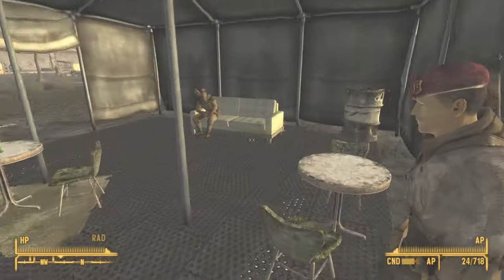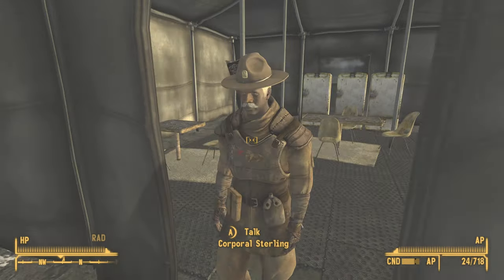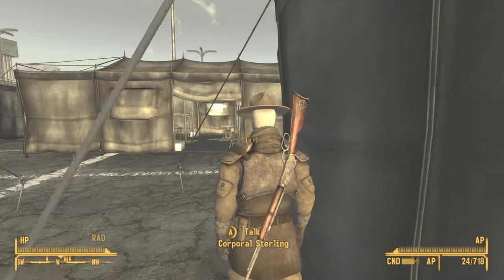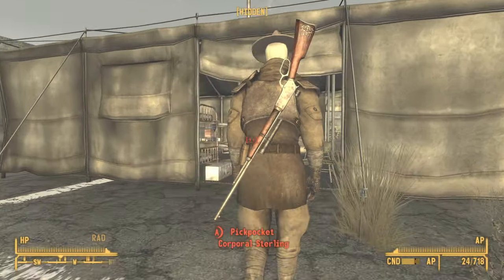The first thing we need to do is locate the corporal — he should be found right over here. Go into sneak mode and try to steal the ammo that he has in his inventory.